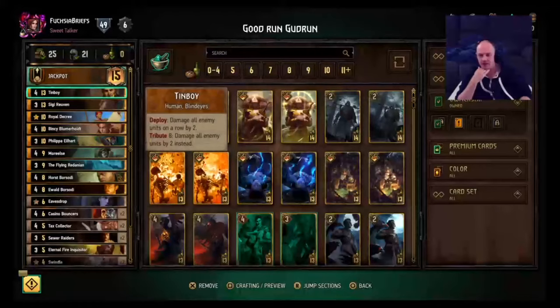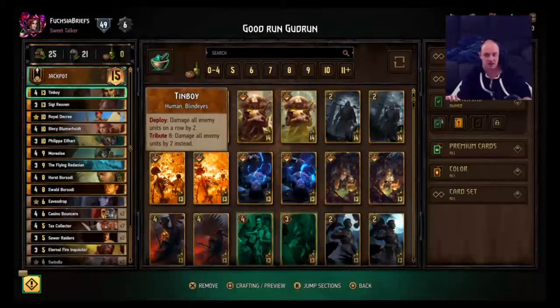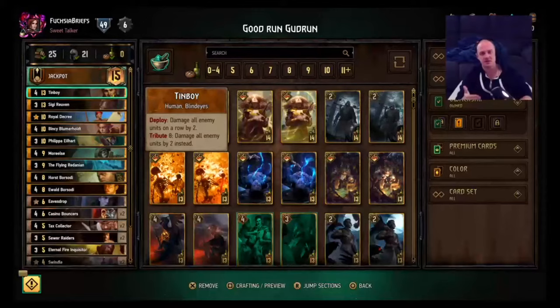We've got Tinboy here, which is a terrific finisher piece. If you're against a really swarmy deck, you'll likely want to use the tribute. But a lot of decks row-stack these days anyway, so even without the tribute ability, this is just a terrific Lacerate with a four-point body.